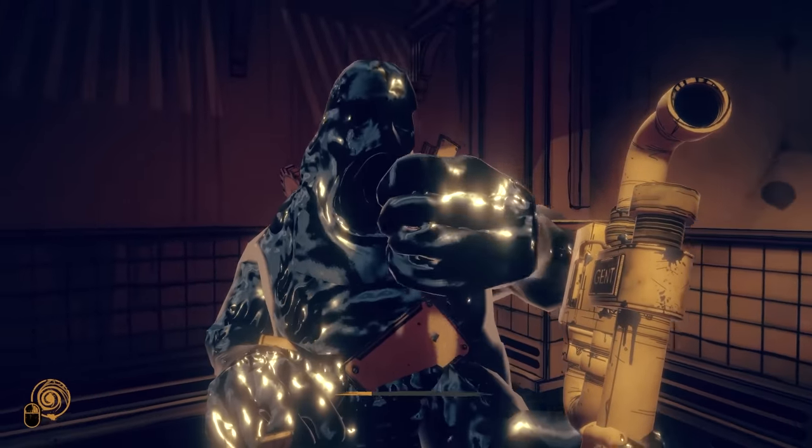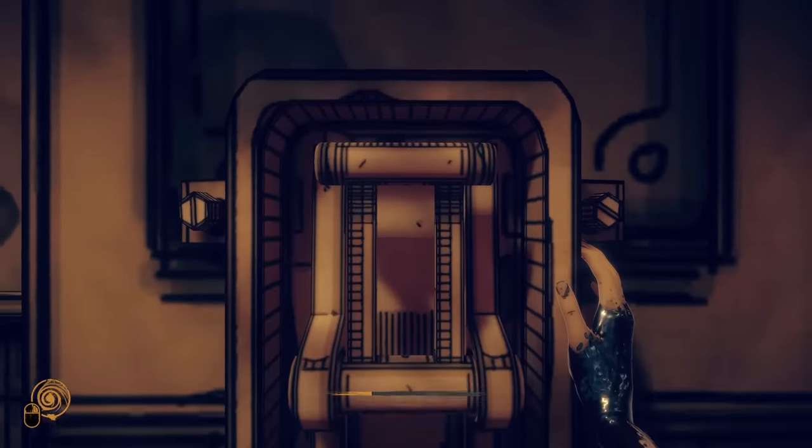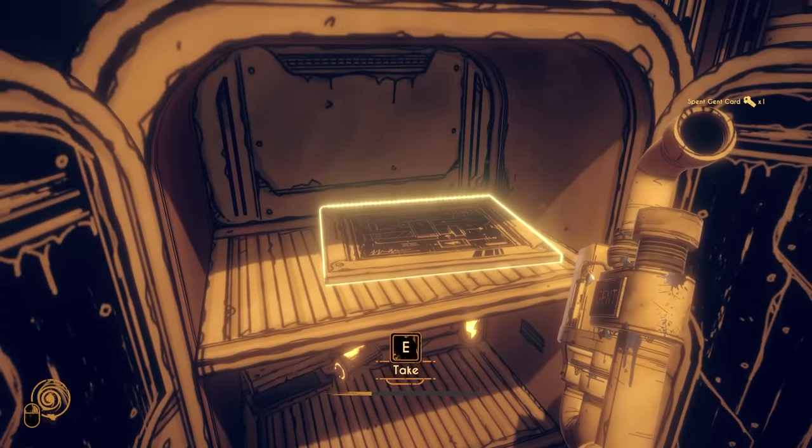After reading this unsettling murder note, head back to the factory and give Steve his long-awaited meal. He sits in the corner and chows down, granting us access to a lever which, when pulled, opens a hidden room. The schematic for the final Gent Pipe upgrade is located within this safe and sound box.